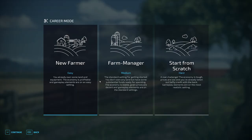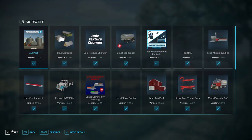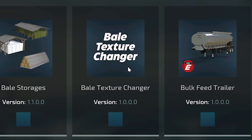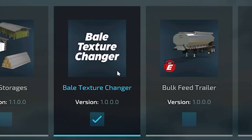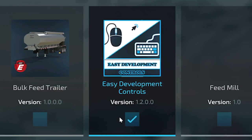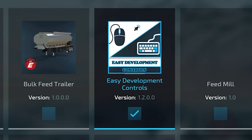We're going to be starting on a new save under Farm Manager on Elm Creek. We're going to select just the one mod we need, and it is labeled as Bale Texture Changer — the mod icon says Bale Texture Changer, so fairly simple. I'm also going to initiate easy dev controls so that way it allows me to show the mod off easier.